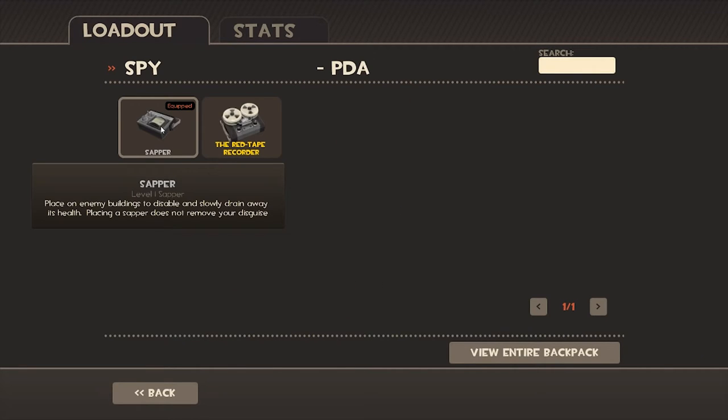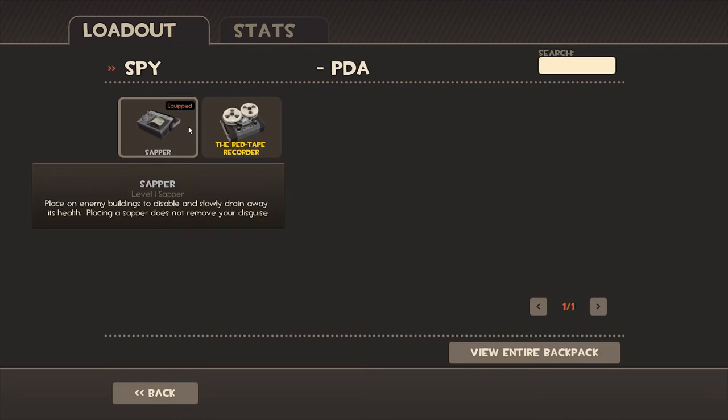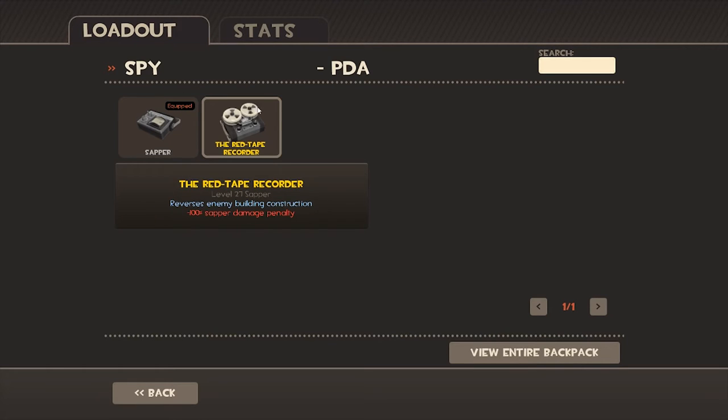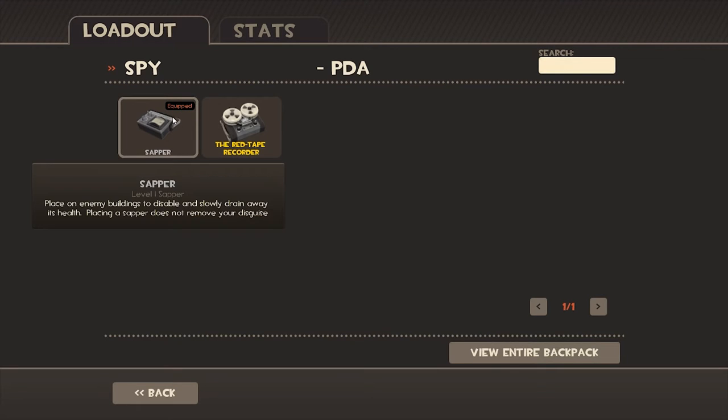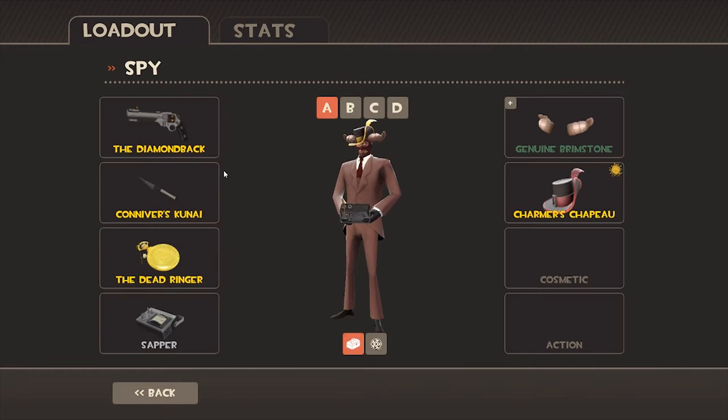For the sapper: use the regular one if you want to kill stuff. If you want to reduce sentry levels — so if there's a level three sentry, you can lower its level to two or one and eventually destroy it — then the other sapper is better if it's a sentry nest guarded by engineers, because the regular one won't do anything if it doesn't destroy the turret, but the level-reducing one will. It's always better to kill the sentry outright, so I use the regular one most, but the other has its uses.